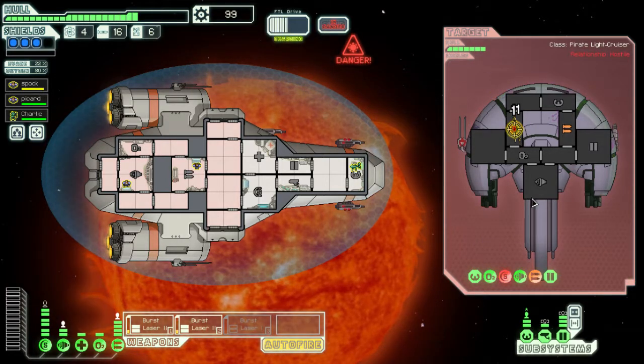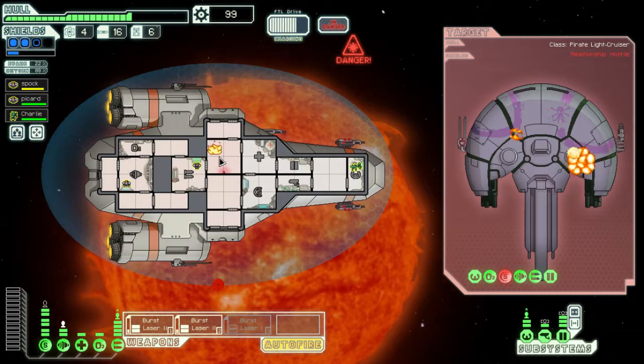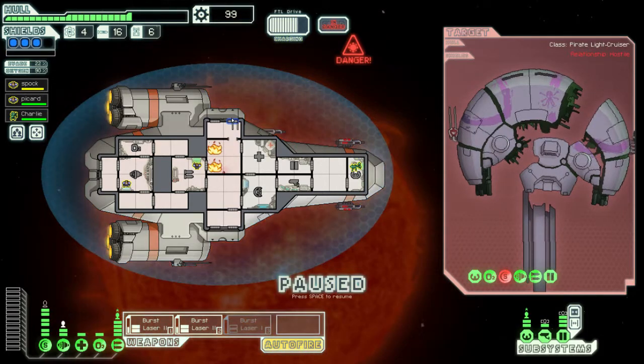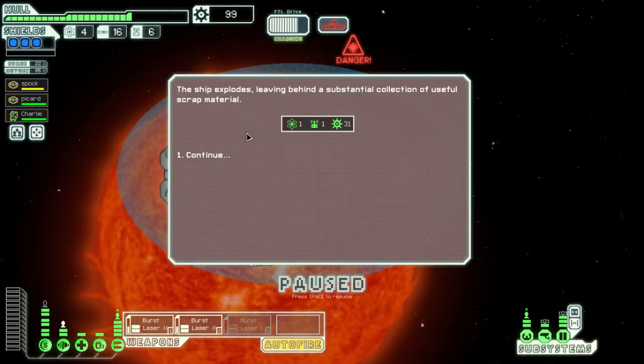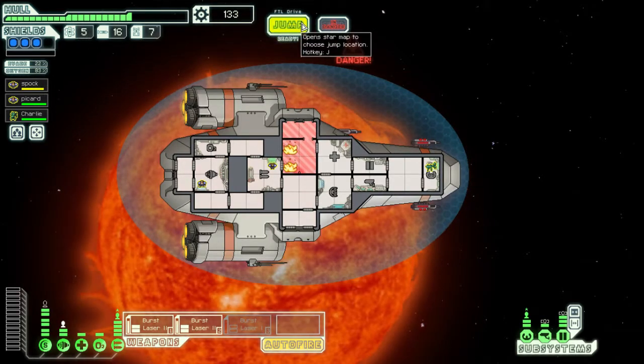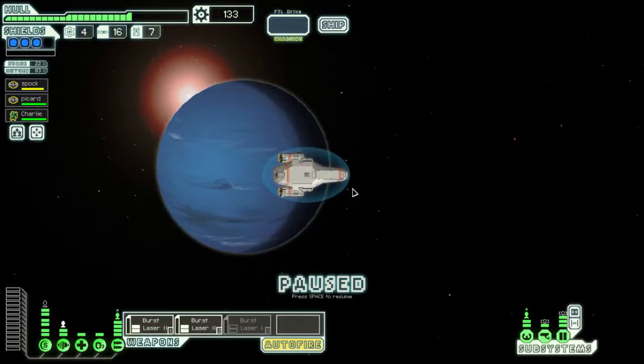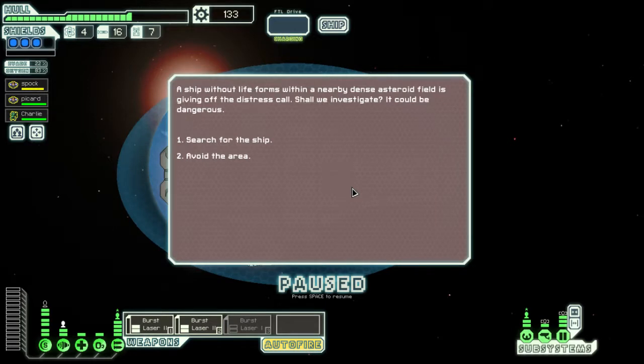As soon as we neutralize their shields they're just done. Oh wait, I forgot about solar flares. We will not accept surrender. They actually hit us with a fire beam — oh wait, that was a solar flare. That's a pretty good haul. We need to get out of here — solar flares are bad news.